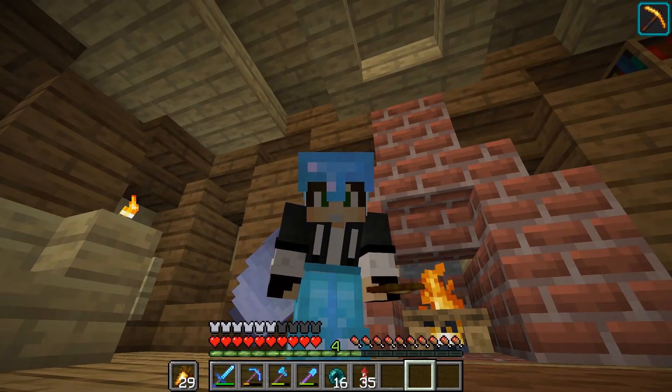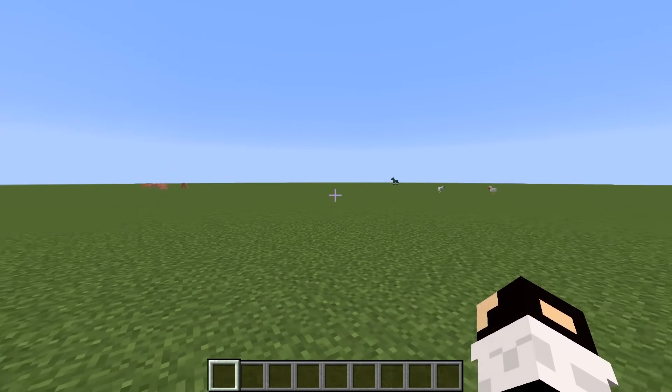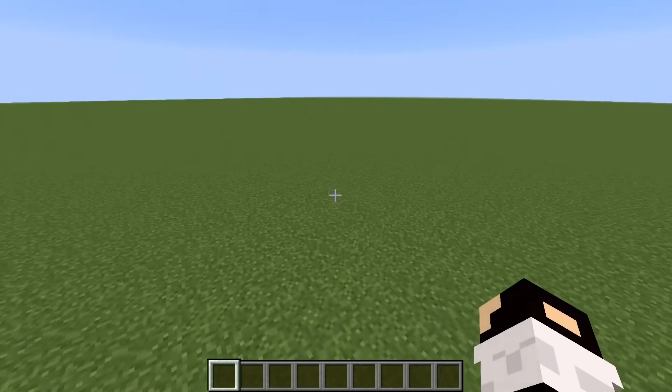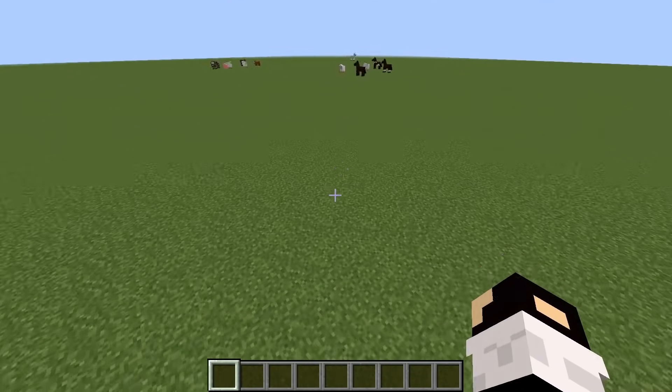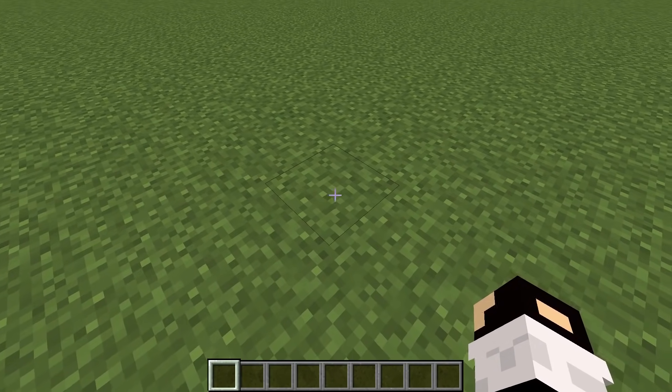Bu konuda çok fazla araştırma yaptım ve yıllar önce Yasin abinin serisinden öğrenmiştim spam bölgesi bulmayı. Yine o mantıkla bulmaya çalışacağız ama aklınızda soru kalmadan ve bu bölgenin mantığı nedir bunu size aktararak göstereceğim. Yeni bir dünya oluşturdum ve kafanızın karışmaması için bu dünya dümdüz. Şimdi burada size spam bölgesi bulmayı göstereceğim. Öncelikle haritayı ilk oluşturduğunuzda dünyaya girdiğinizde sizi bir noktada canlandırıyor. O nokta işte sizin spam bölgeniz.